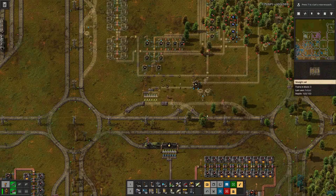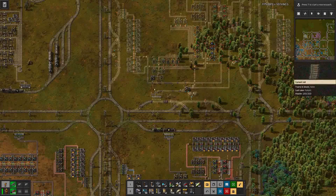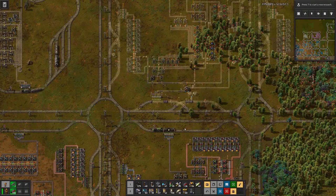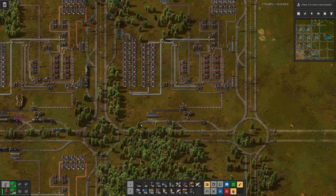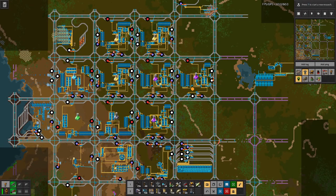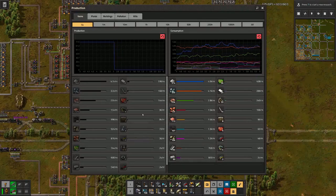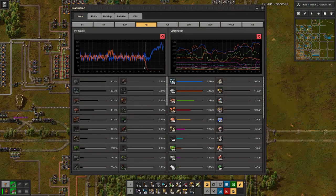And I will not bore you with all the details, but bring you back once again. The robots had their work cut out, but we have one, two, three productions — and also three utility science productions. And if we look at the production rates over the last hour for the purple one, we can nicely see how that stepped up.